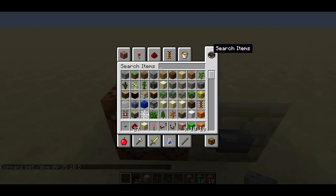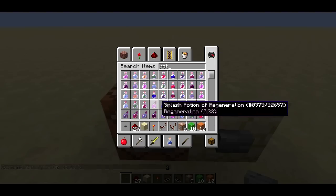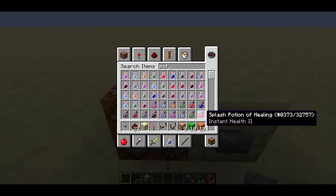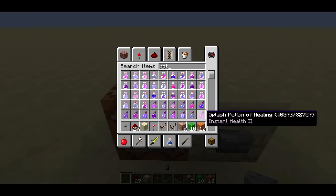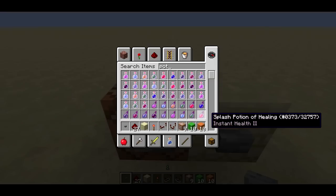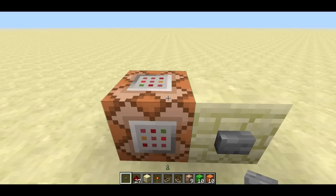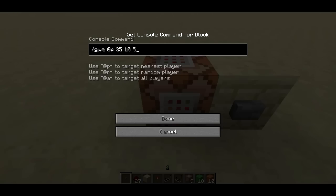You can also use this for splash potions. Splash potions have an ID of 373, and the data value varies from around 16,000 to 32,000-something. By using this, you can give entire stacks of splash potions — very useful. This supports any count up to 64.